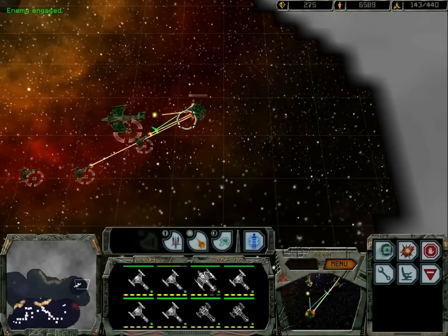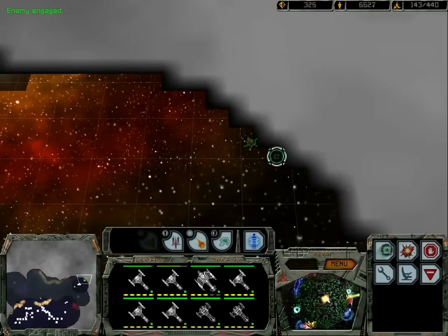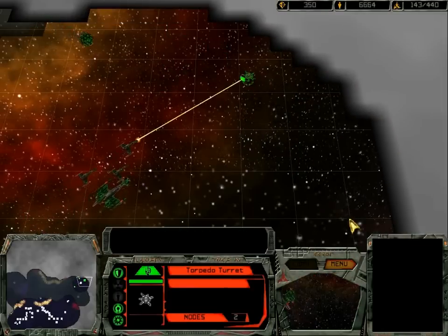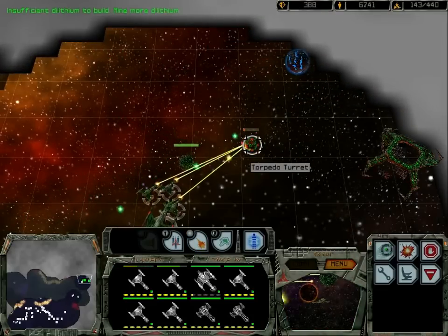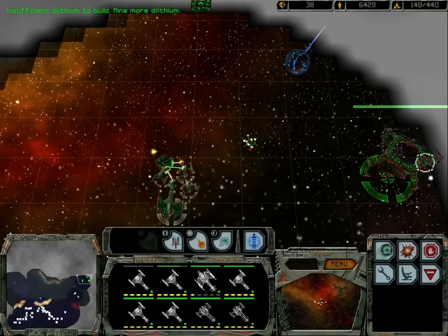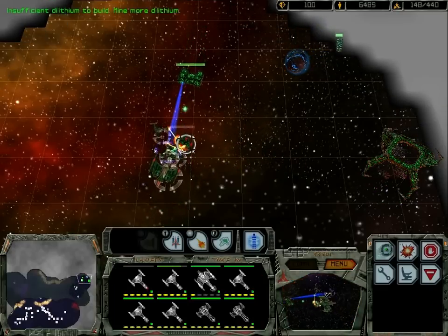Now they're really trying to anger us. What's that? It's a peer turret. Let's shoot it. Production capability destruction — that looks fine.